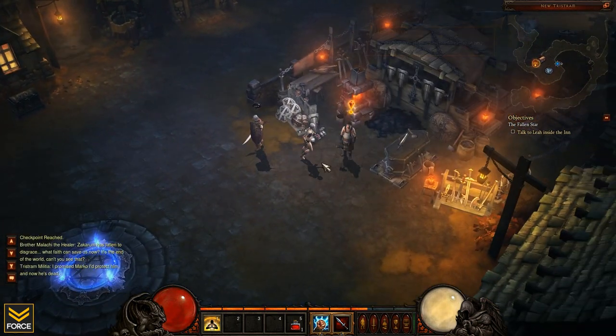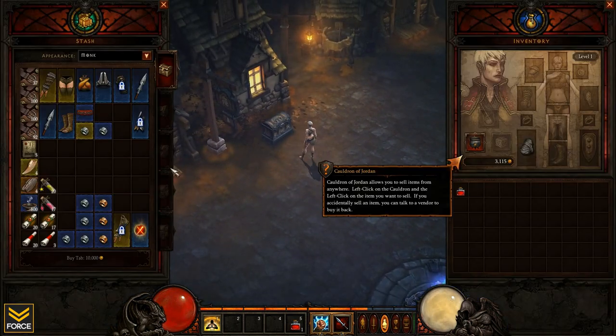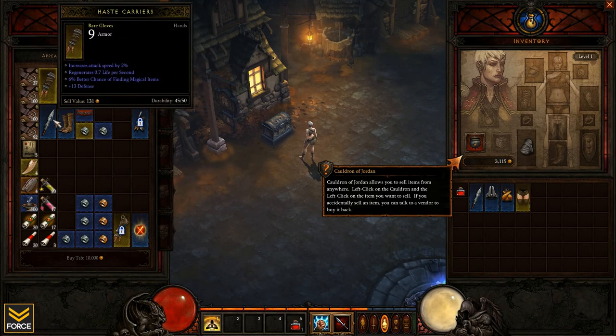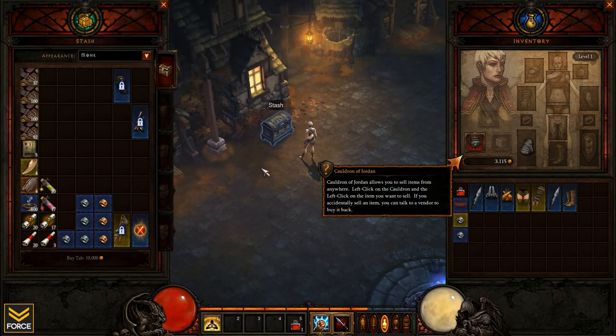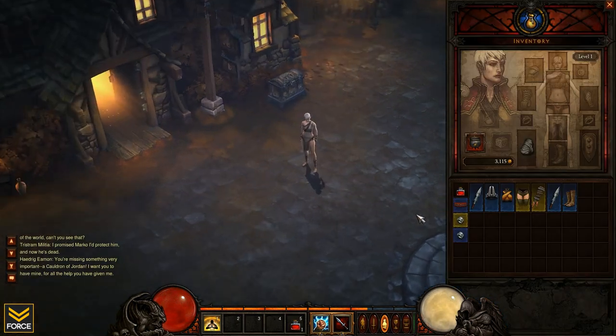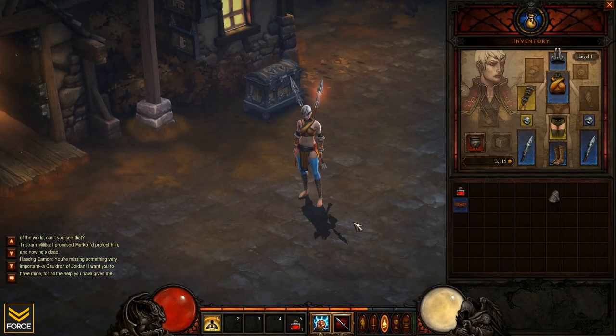Let's go ahead and get our Cauldron of Jordan here from the blacksmith. And actually, let's get our equipment. Start out with our equipment here. Oh, bracers aren't until level 6, huh? Alright. Miss Lady Monk. She's looking pretty sharp here. Looking pretty sharp, Lady Monk, huh? Yeah, look at that. Looks nice.